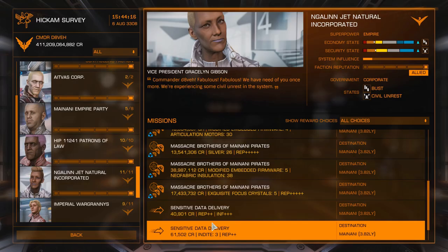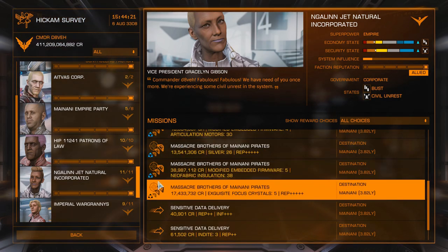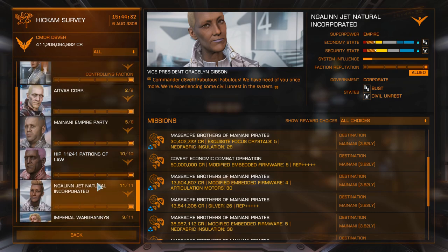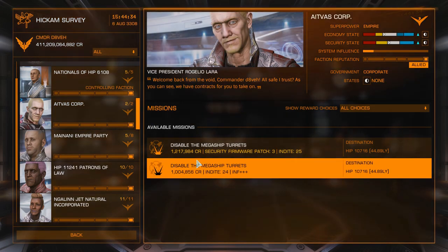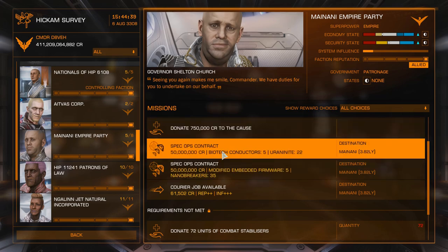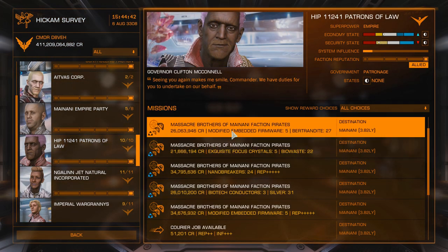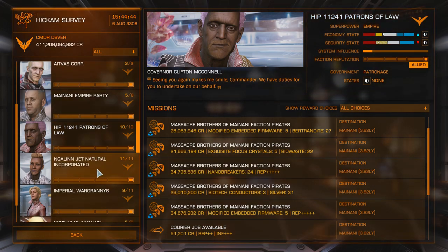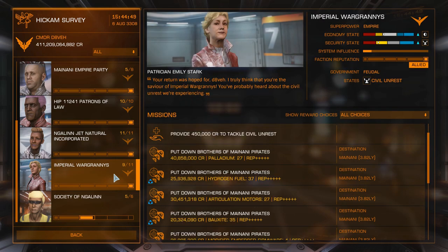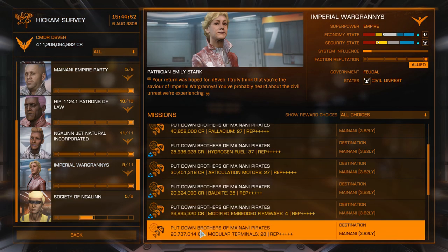Let me show you the mission board — it's a particularly bad one. These are the five factions: 8VAS, Empire Party, Patrons of Law, JET, and the War Grannies. Looking at 8VAS — there are no pirate missions. None from Empire Party either. Patrons of Law, we've got some. JET, we've got a few. And War Grannies — so typically there'd be about three each time.